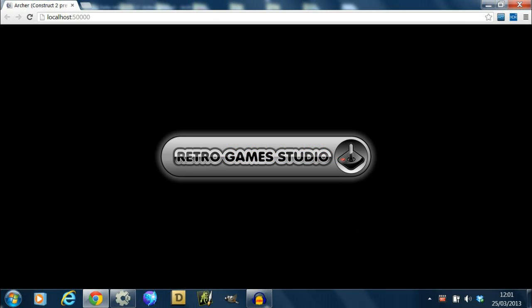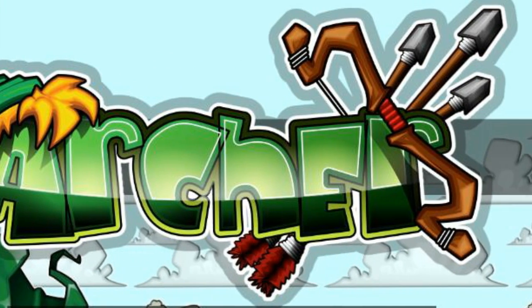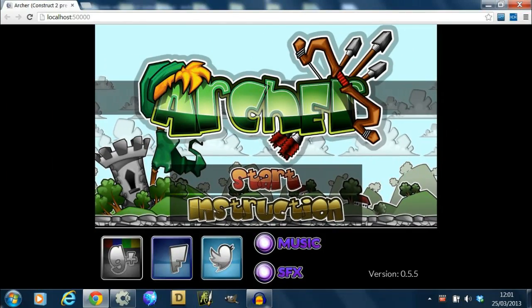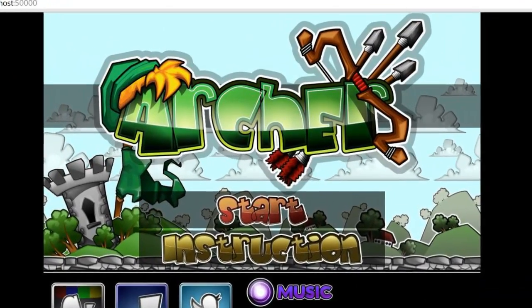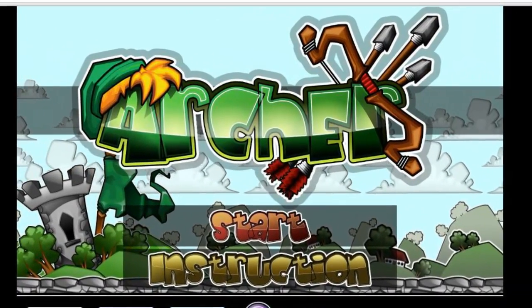Hi, I'm Adam, and this video is about a game I'm currently developing for Retro Game Studio. My involvement with the game is with the programming, artwork, and music. The game is called Little Green Archer, formerly called Archer, hence the title artwork.